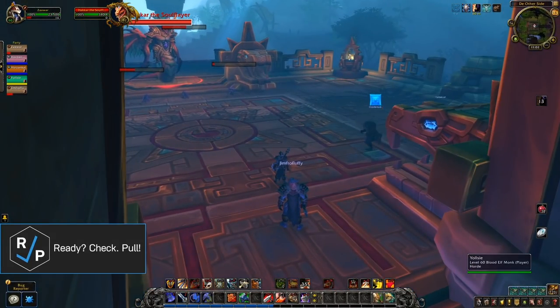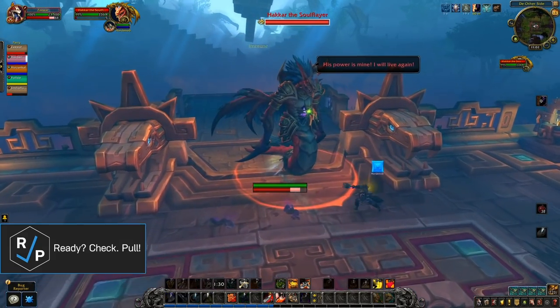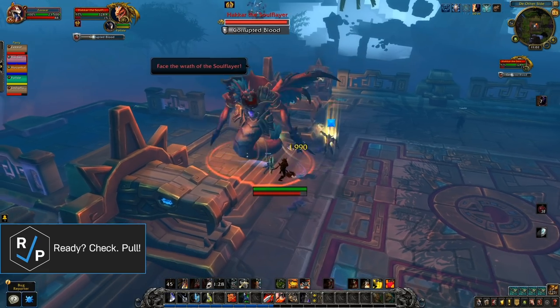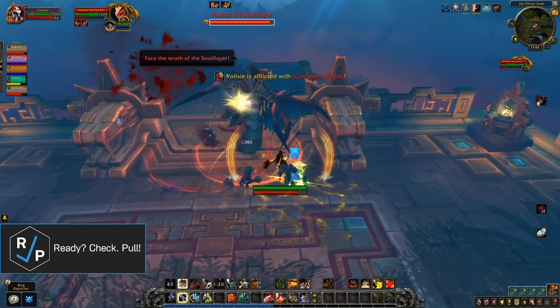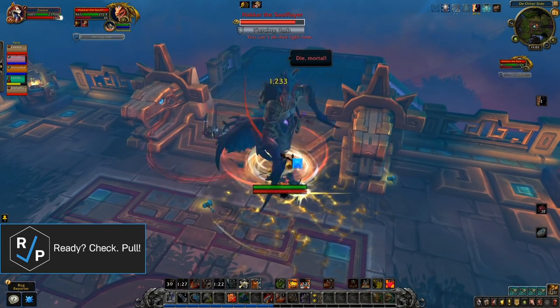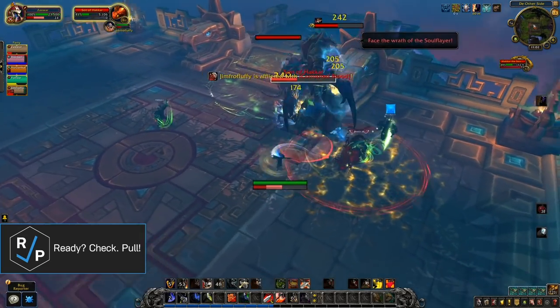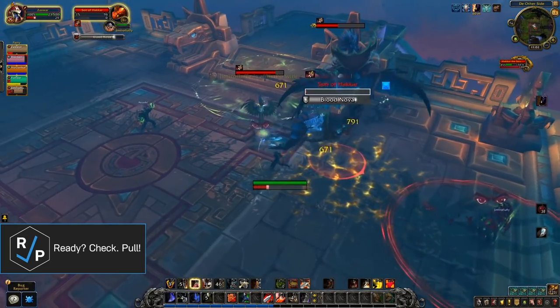You can do the first three bosses in any order, so we'll start off with Hakkar the Soul Flayer. This boss has some adds in front of it, but eats those as soon as it's pulled. The boss will cast a red circle around a player — keep that circle away from anyone else to avoid it jumping to additional players. Some adds will come in throughout the fight; they do ramping AoE damage the longer they're alive, so they need to be killed quickly.